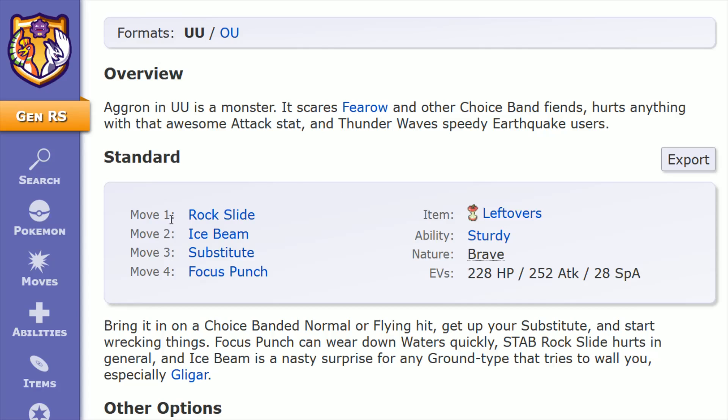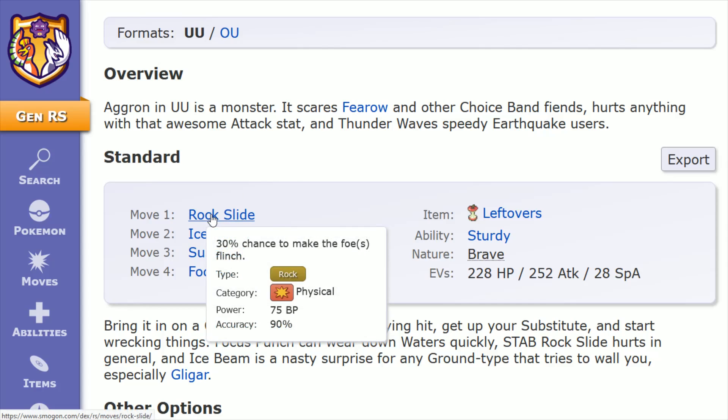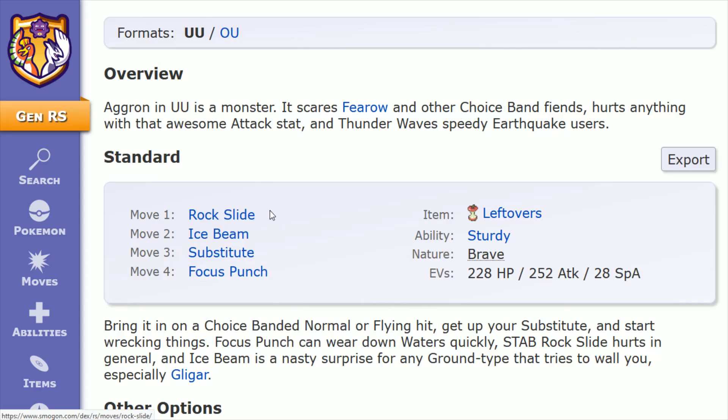Moving on to moves number one and two: Rock Slide, which has a 30% chance to make the foe flinch. It's a physical type attack working off of that strong attack stat that Aggron has — 75 power, 90 accuracy. You also get a same type attack bonus with it being a Rock type move. If you're going with the Sturdy ability, then you're probably going to want to go with Rock Slide in this instance.